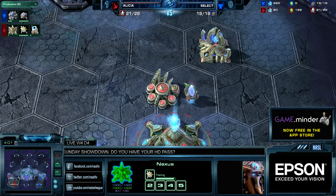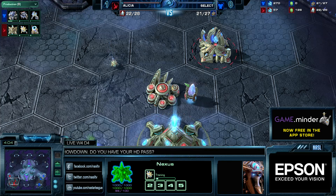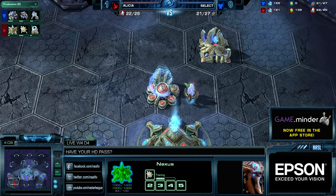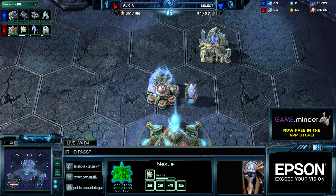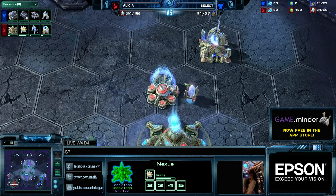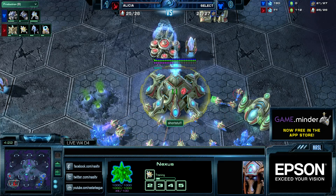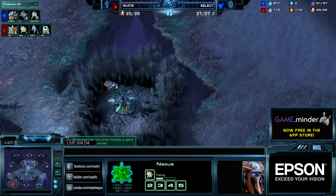They don't see the username though — they just see Alicia. That's too bad. Short Stuff, not fair. Alicia is called Short Stuff on the account he's playing on right now, and that's irrelevant because nobody knows but us. Well, they will see it if I put it on the Nexus — so now they know.